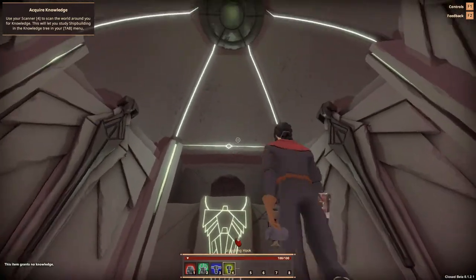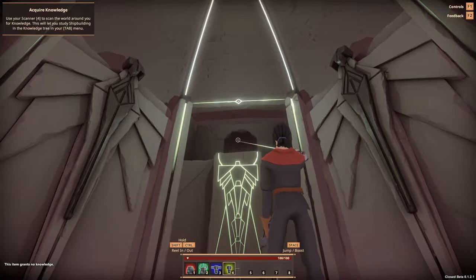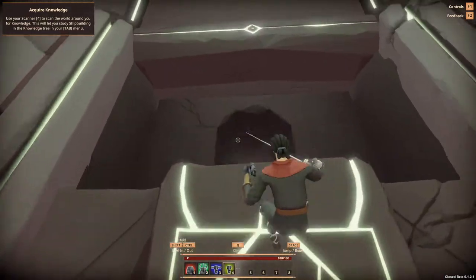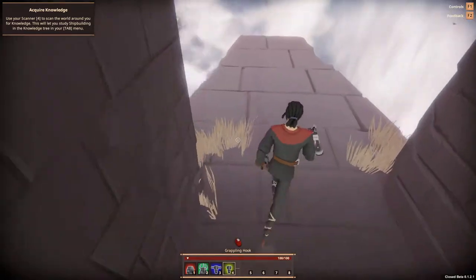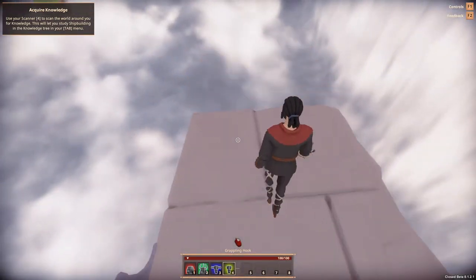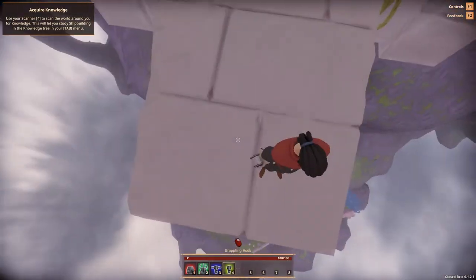Great, we're on four — scan it, scan it, scan this. This item grants no knowledge. Okay, I have a feeling we've got to grapple out of here. Let's do this. Shift to reel in — here we go! Oh yeah, a little flippy, and we're here. We are in the world.